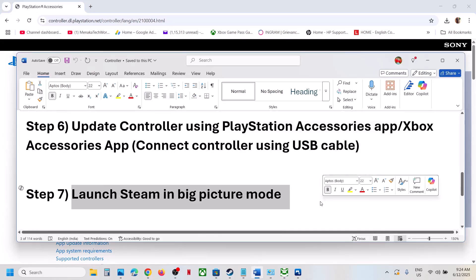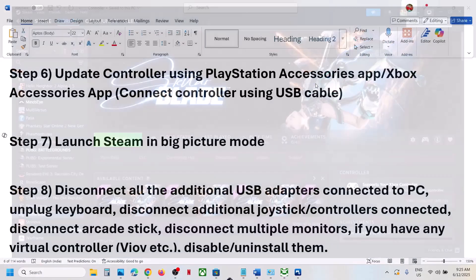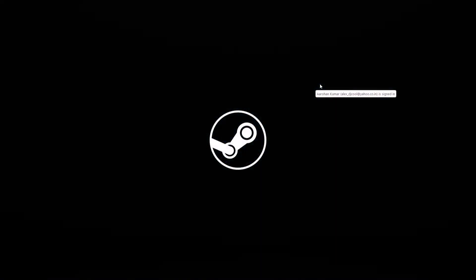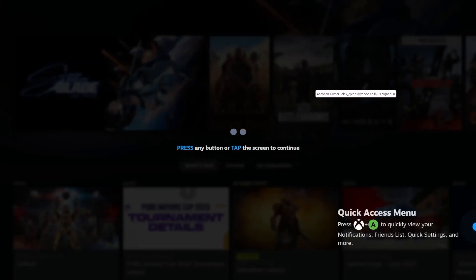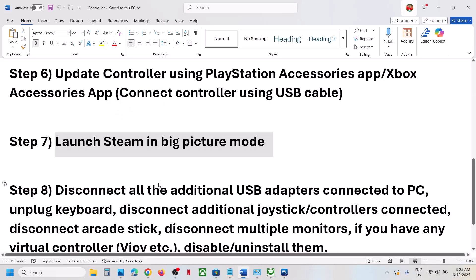If that does not work, launch Steam in Big Picture Mode. Go to Steam and at the top right you will see the Big Picture Mode icon. Click on 'Enter Big Picture Mode.' Once Steam is in Big Picture Mode, launch the game from here and check.